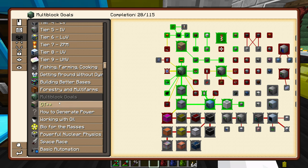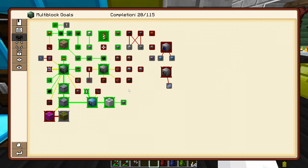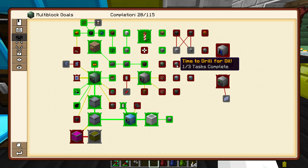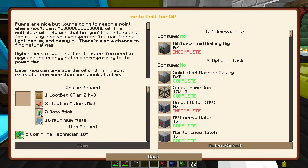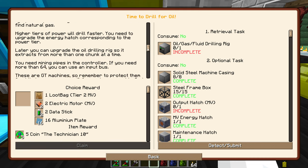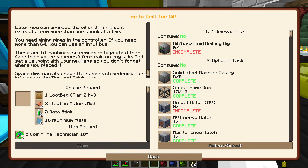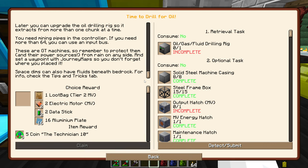Let's go to multi-blocks here. These have changed a bit since I remember. Let's find oil drilling. So pumps are nice but you're going to reach a point where you want more oil - this multi-block will help you with that, but you need to search for oil using the seismic prospector. You can use raw, light, medium, and heavy oil. There's also a chance for natural gas, higher tiers of power will drill faster, and you need to upgrade the energy hatch corresponding to the power tier. Later you can upgrade the oil drill rig so it extracts from more than one chunk at a time.